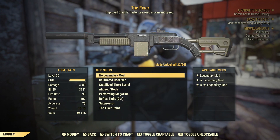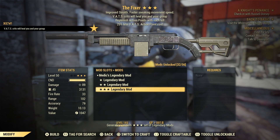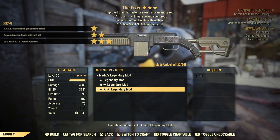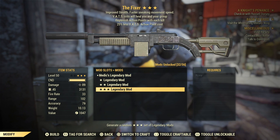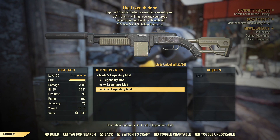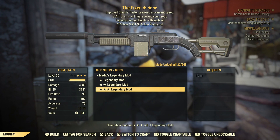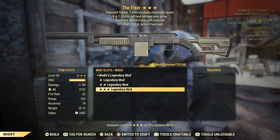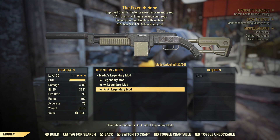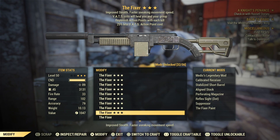Medic's this time — that will obviously heal you and your group. We get action points replenish on each kill and 25% less vats action point cost. If you take this gun for what it is at face value — a medic support weapon — all those effects kind of go hand in hand, so it's quite a nice support gun. Not trash, not great, but the effects complement each other.